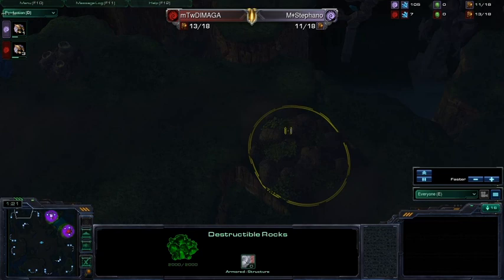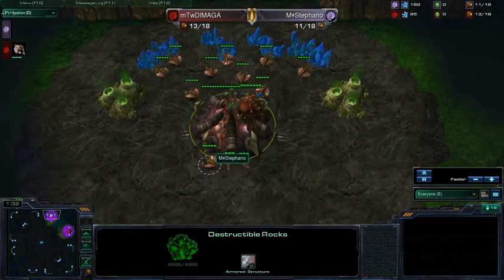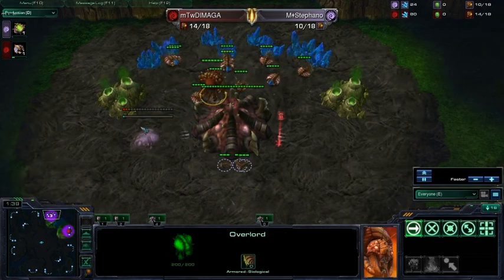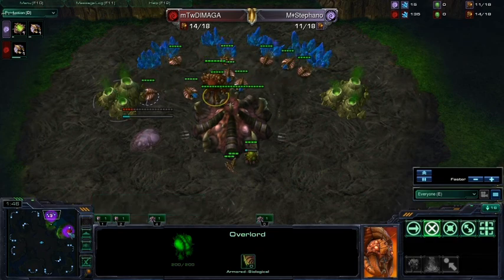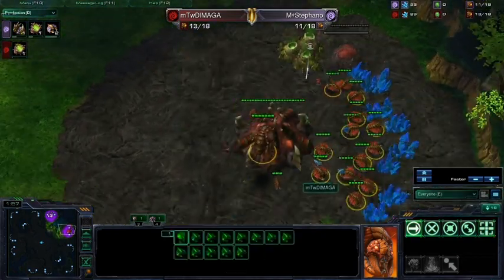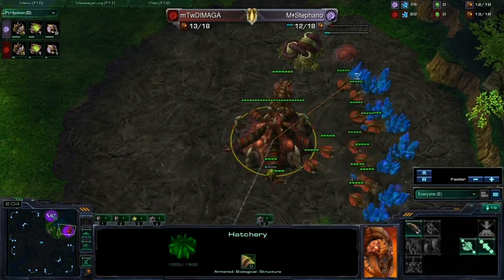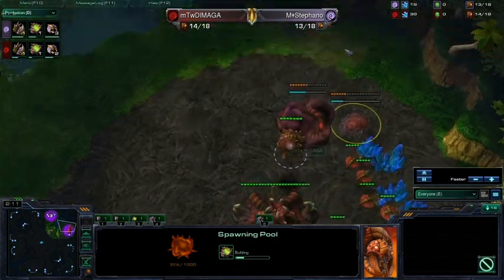There was an island here, I think. Anyway, we see Stefano saving up for a lair pool. And Dimaga will see this, of course, with his Overlord because of close air positions. You can set your Overlord over the opponent's minerals and hatchery in the beginning because there will be no anti-air for quite a while until the Queen comes out. Then you gotta have a pool, of course.